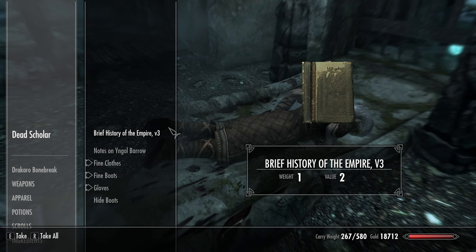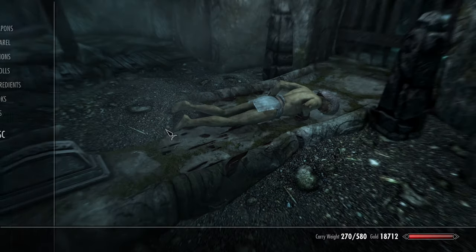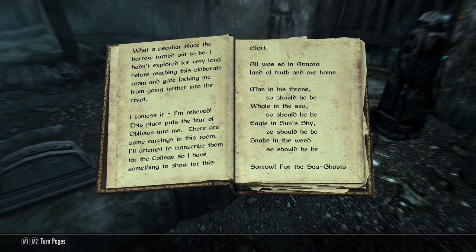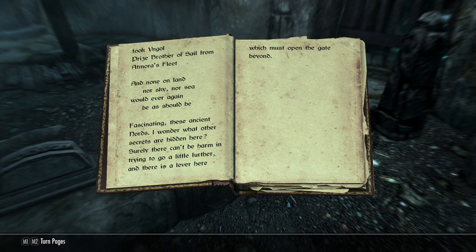Let me see if I've read this before. Okay yes, I have — so let's do the notes on Yngol Barrow then. I'll take the fine boots and fine gloves. Let's read this quickly: 'What a peculiar place the barrow turned out to be. I hadn't explored for very long before reaching this elaborate room and gate locking me from going further into the crypt. There are some carvings — man in his throne, whale in the sea, eagle in the sky, snake in the weed. Sorrow for the sea-ghosts took Yngol, prize brother of sail, from Atmora's feet.'